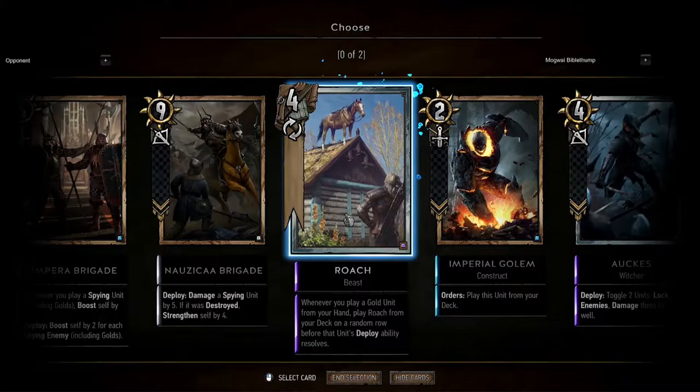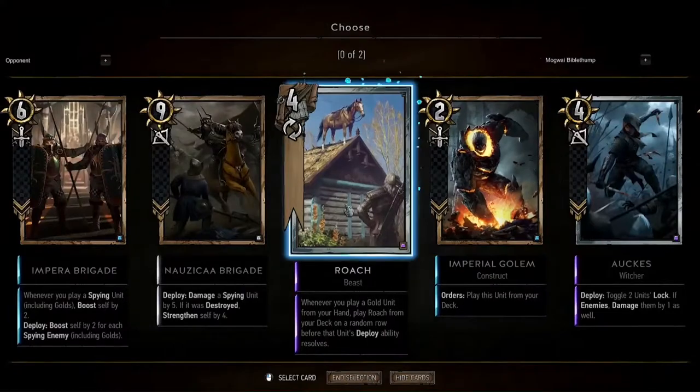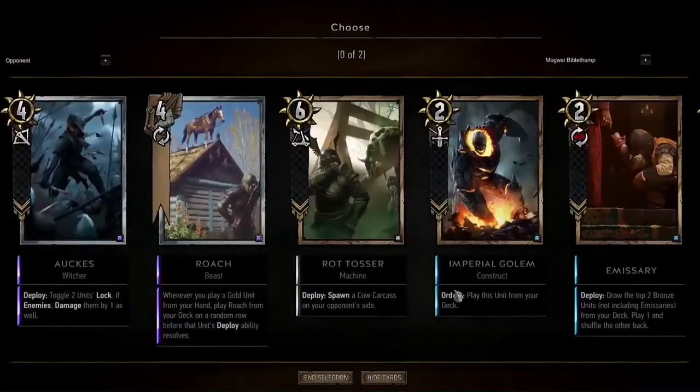But you can potentially do a significant amount of damage to your enemy if you can put a dead card back in their deck from their graveyard. An example would be like a Queen's Guard in a discard Skellige deck — you put the Queen's Guard back in their deck, they have to draw into it, it kind of works like a revive but also takes it out of their revive pool with an immediate effect.